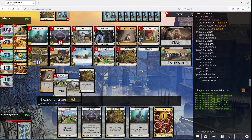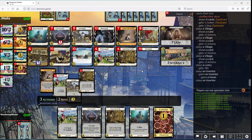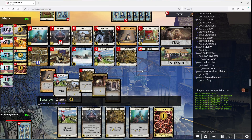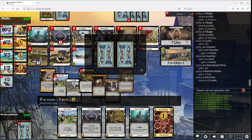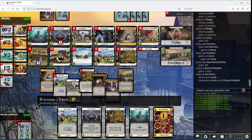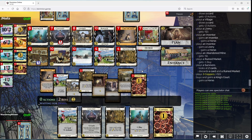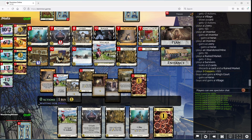I did not realize that this is how Plan worked now. It makes it a pretty effective counter to Cultist, huh? You did not find your other Tactician here, though, which gives me some hope. Though you're going to have a lot of horses now. You're going to go Double Village here.